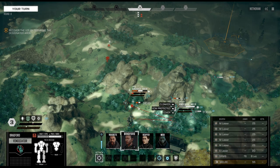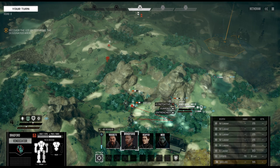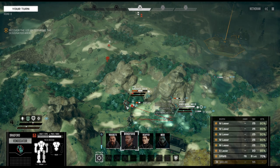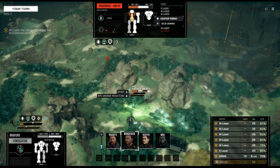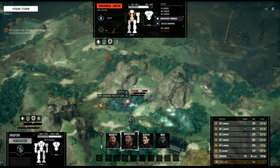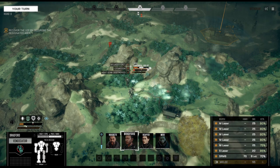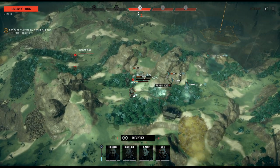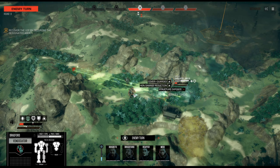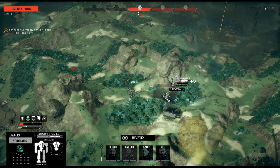We're moving up and doing vigilance — that gives us entrench plus a nice bonus from the forest. The Hunchback is just going to take it all. Nice little alpha strike. Solid connection on that one. That's a lot of armor gone.